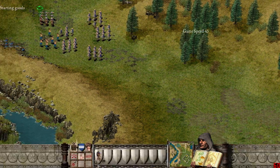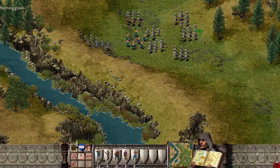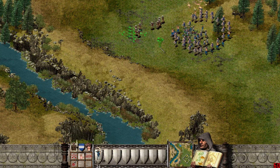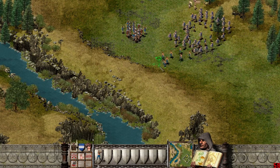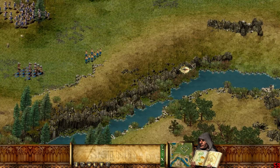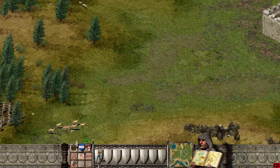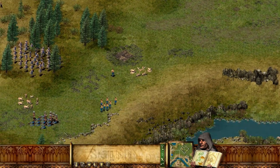First things first — what have we got? Nine crossbowmen, 14 archers. The castle we have to take is this one. The easiest way to do it is to go like this and put a tunnel just here. They'll dig and take down that corner of the wall.